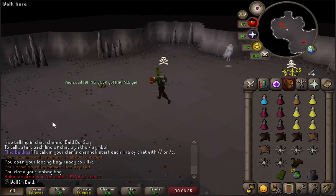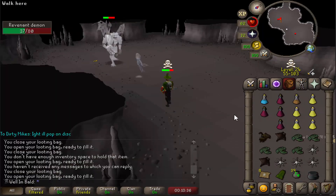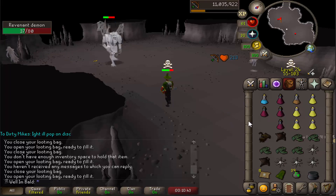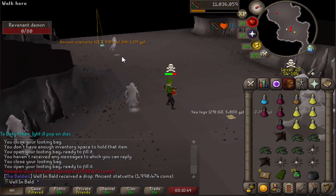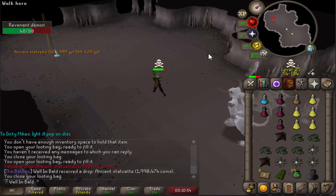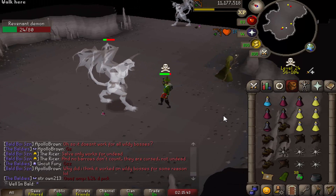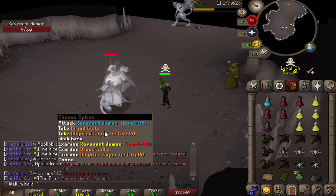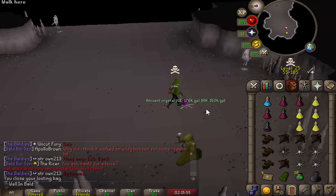Alright — six Torstol seeds. I guess we should end this trip now. Mammoths are like the best slayer task — they're better now than they were before. Oh, I just got a statuette — we take those. And that's our fourth ancient crystal!